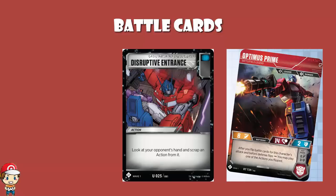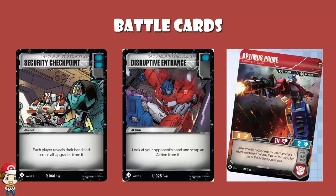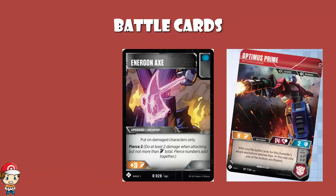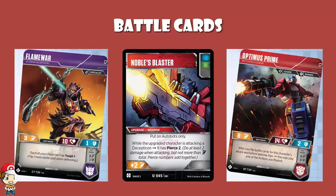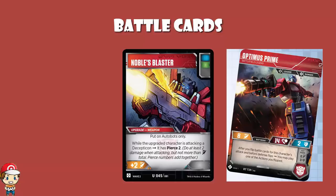Disruptive Entrance works very nicely with Security Checkpoint, because Security Checkpoint has double blue icons and everybody scraps all the upgrades from their hand. So if you can time this right, you get rid of their upgrades and there's nothing for you to discard — pretty gosh darn good. We see Energon Axe, which does exactly what you want: plus 4 attack, blue icon, and also gives you Pierce 2. It's got the blue icon and it's increasing attack without worrying about your flips. We also see Noble's Blaster — blue icon plus a green — so you can get it back if you flip it while attacking or defending. And if you're attacking a Decepticon, you get Pierce 2. It's Autobots only, so don't put it on Flame War. Blue icon, plus 2 attack — yes please.